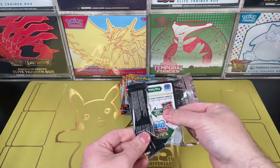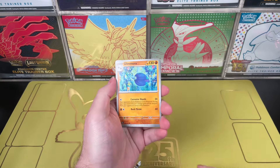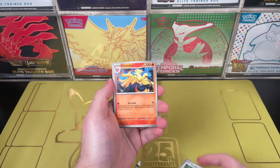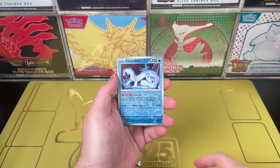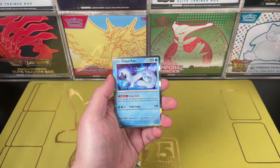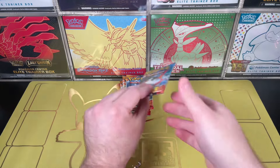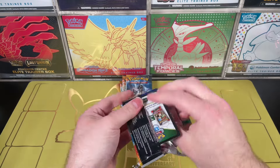These Pokemon Center exclusives are pretty expensive right now. That promo card — I think it's getting scalped a little bit, but that's alright. We have... what is this? A weasel, Primeape, another weasel, and an energy card. So nothing crazy so far.